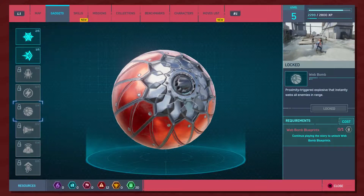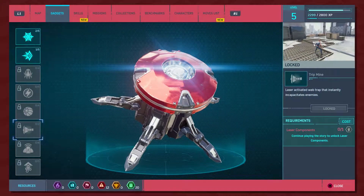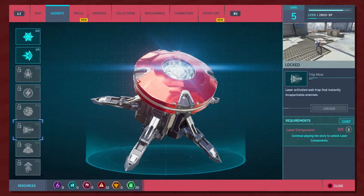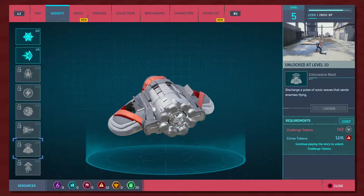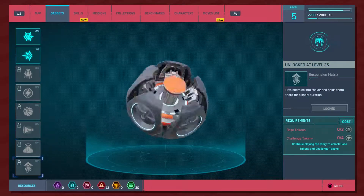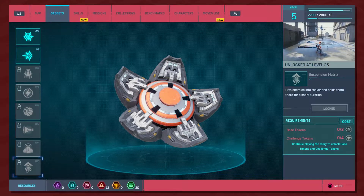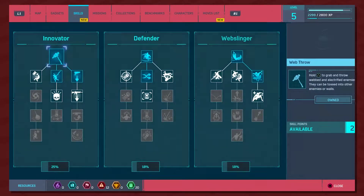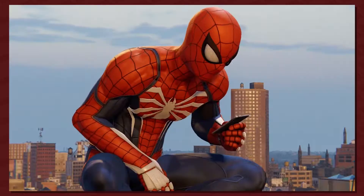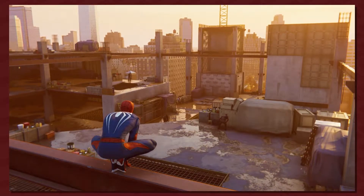Can't wait — electric web, thank you Jesus. I want that web bomb, I want the web bomb! And tripmines — I want the tripmines too. Look at how he gets yanked. And then we got the concussive blast — damn, I want the concussive blast. You want everything! Yeah I do. Suspension matrix — what the... I just want to freak everybody out. Spidey, yeah! Let's do this, let's get through the story. This looks like it could work.